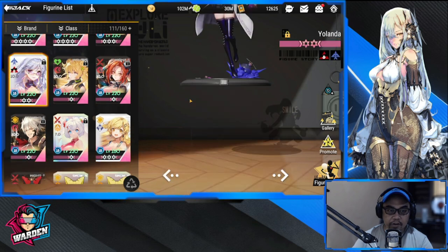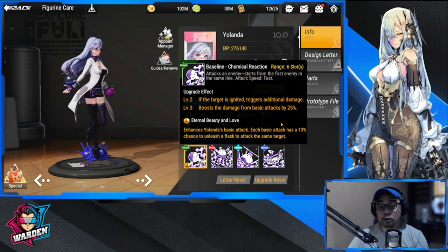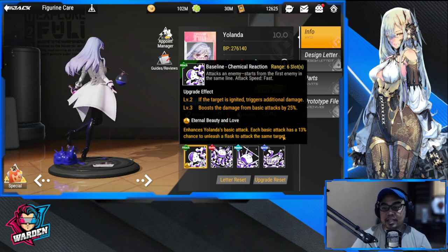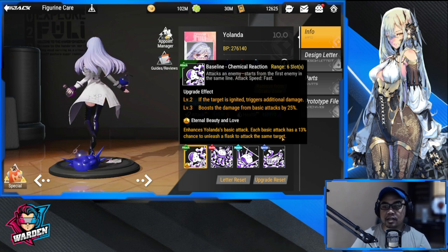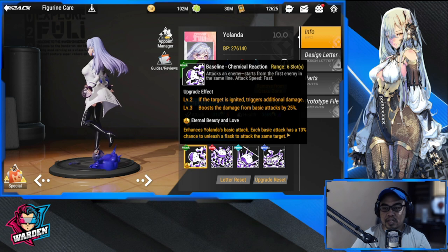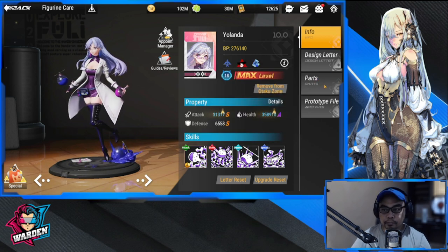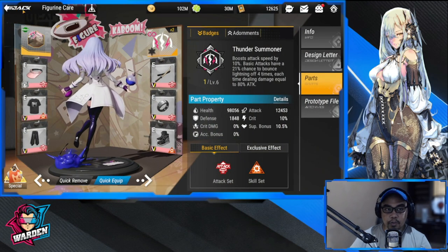She's only two-star right now. For her adornment: it enhances Yolanda's basic attack — each basic attack has a 13% chance to unleash a flash attack on the same target. Although it's 13%, you can build that up later. If you get copies of this, the chance to unleash it actually increases.